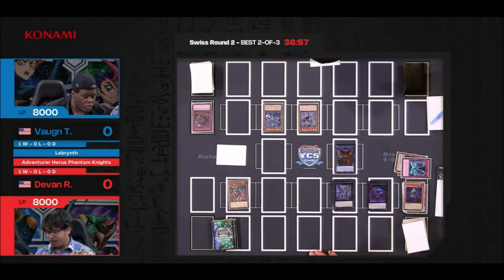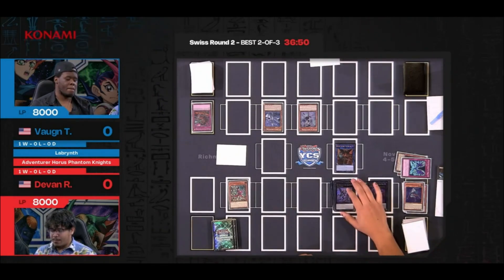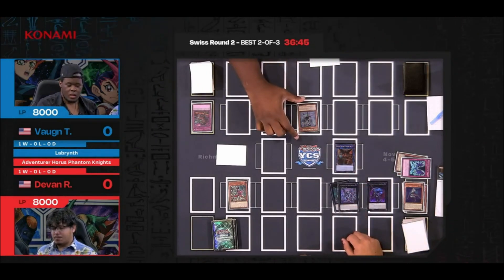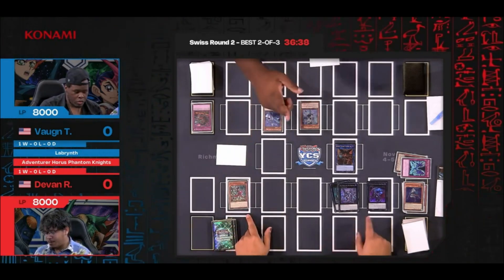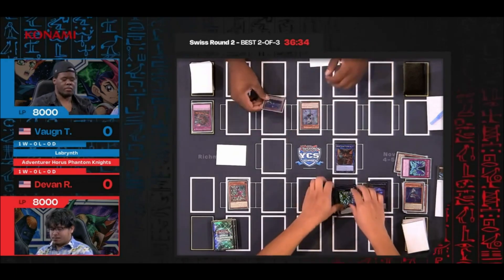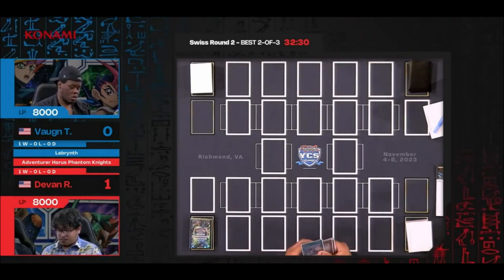Arc Rebellion has a base attack of 3,000 already. With all the monsters on field — 2,400 Fenrir, 3,000 base — that's around 10,500 total. Way more than the roughly 8,001 needed to win. Devon shows the power of Phantom Knights going second with an excellent hand, winning Game 1. Arc Rebellion Xyz Dragon is just one of those cards that can really steal games if you're not prepared for it. Devon is now one win away from moving on, 2-0 an excellent start.